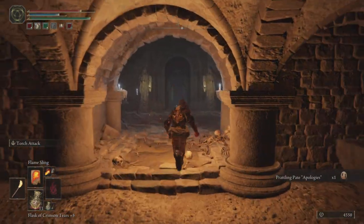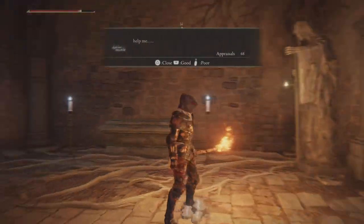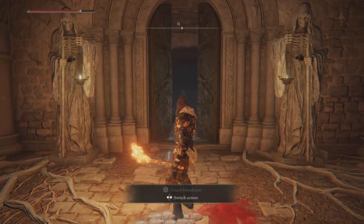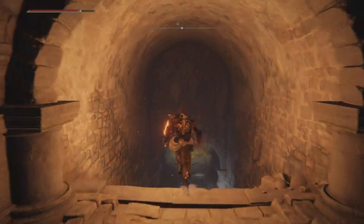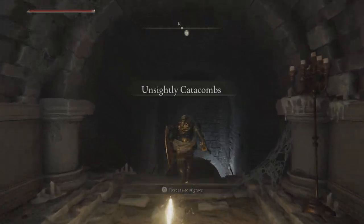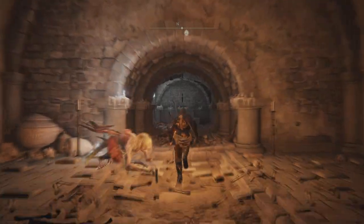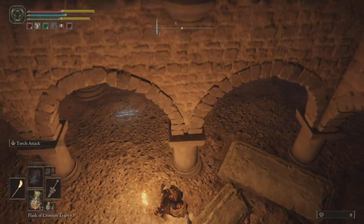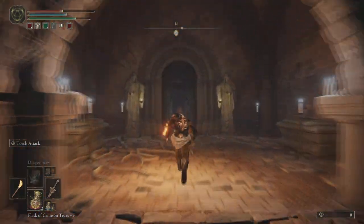Back to the boss door, which is now unlocked. We'll be going through to meet Perfumer Tricia and Misbegotten Warrior — this is a dual boss fight and you're going to want to approach it tactically. I did get absolutely wrecked the first time — spawn-killed by the Misbegotten Warrior. Do be warned there's no Site of Grace right outside, so you'll have to run back. When running back, don't take the usual route — just drop straight down. Looks like a huge drop but you won't take much damage, and you can go straight into the boss fight.